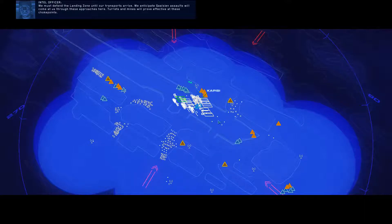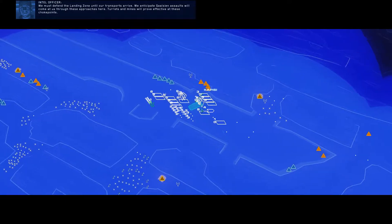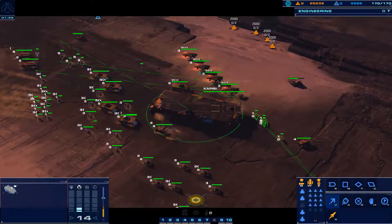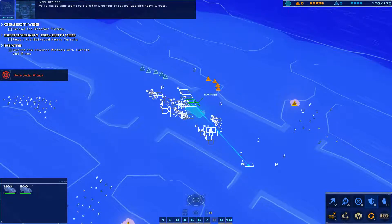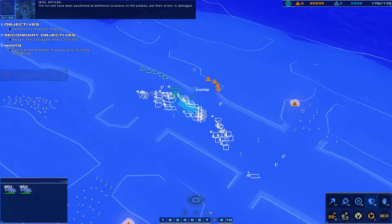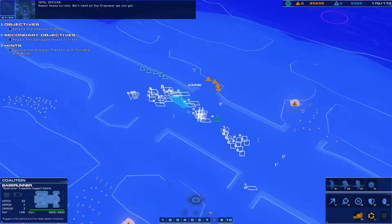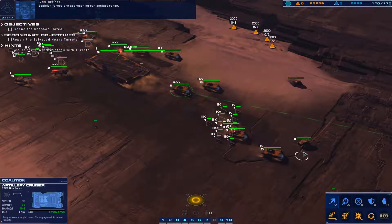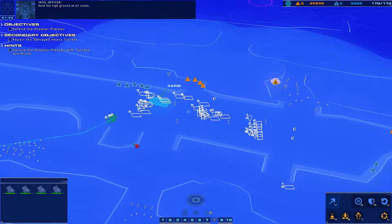We'll get battlecruisers back there, Honor Guards over here, railguns over here, and LAVs in the center as rapid response. We'll also have our Honor Guards go out as vehicles to guard our support cruisers. Reclaim the wreckage of several Gaussian heavy turrets. Where's our other support cruiser? We'll take one of the salvagers from group 10 to go back there — we'll need all the firepower we can get. This artillery cruiser will stay in the middle because it's already maxed rank. Hold the high ground at all costs.